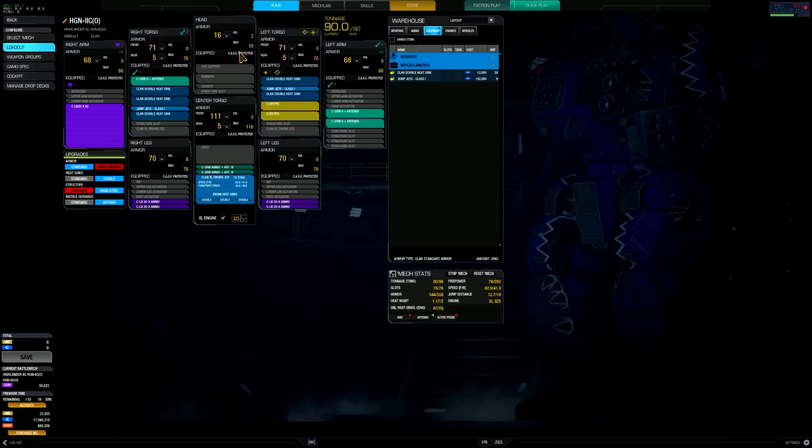But it really is very manageable, especially when you couple it with 18 double heat sinks. I've really been messing with this build for a long time, seeing how viable it was and if it fit into a particular role on the battlefield — and I'm really liking how this one came out. 76-point alpha, 62.9 kph — so 63 kph — this is a mastered mech, and a jump distance of 12.7. It definitely has all the bells and whistles I was looking for.